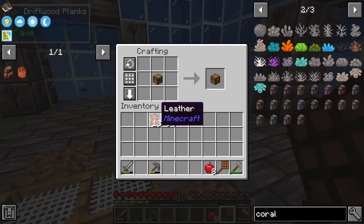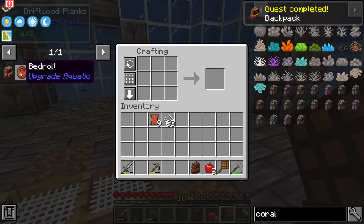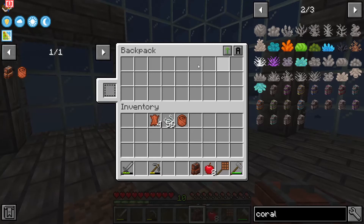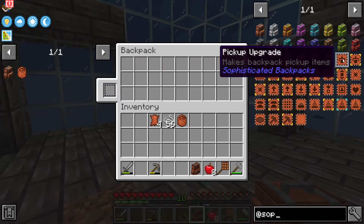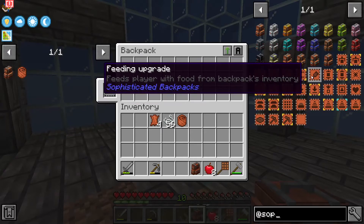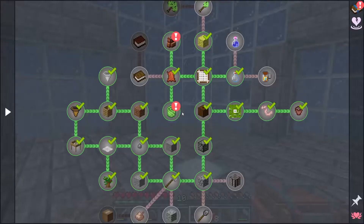This is a neat little mod. The bedroll is a piece of wool — it's an on-the-move bed so you don't have to carry a bed. The backpack is basic, but with sophisticated backpacks we have upgrades: an upgrade base, pickup so the backpack will pick up items, advanced filtering, magnetizing items, and a feeding upgrade where the backpack will automatically feed us. It's a pretty neat little mod.